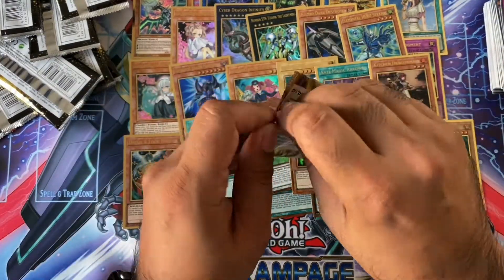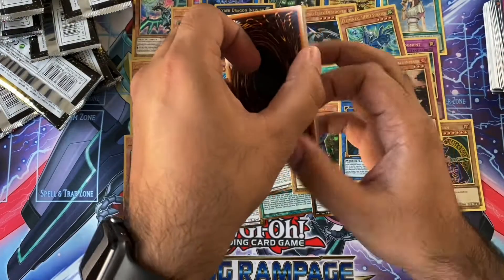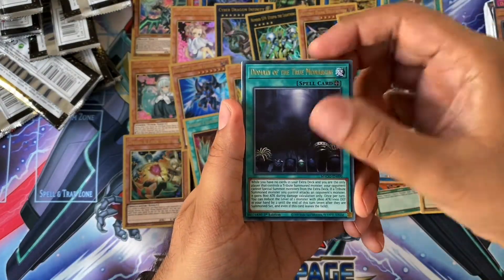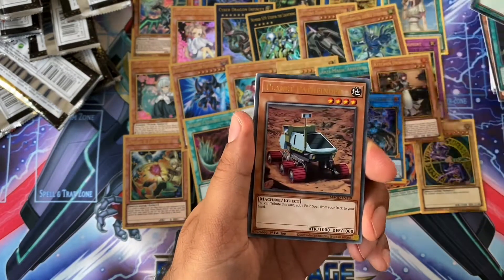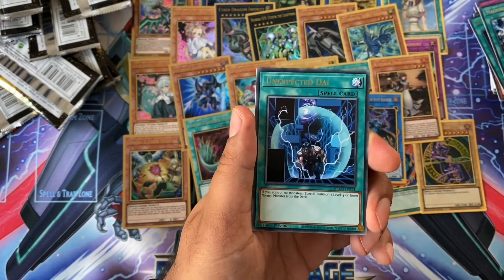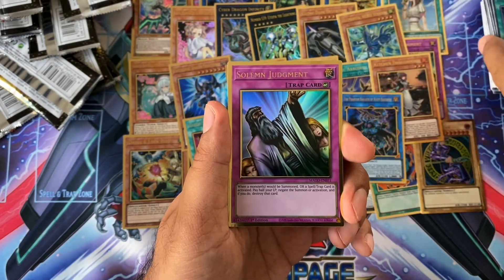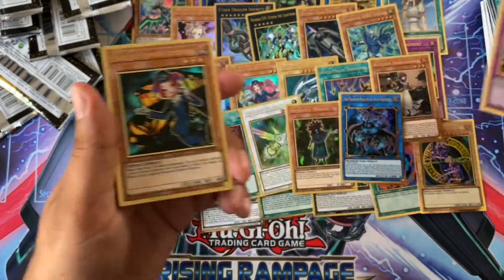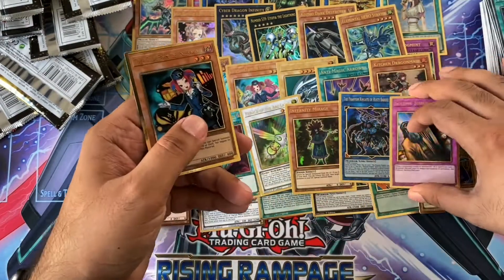Last pack — can we pull an Appaloosa or a Golden Lord? Fireface Kyote. Domain. Machine Dupe — very good reprint. Pathfinder. Unexpected Dai — actually, that's a very good reprint as well. Another Solemn Judgment. And the last one — another Tour Guide, the alternate art printing. Got one of each.